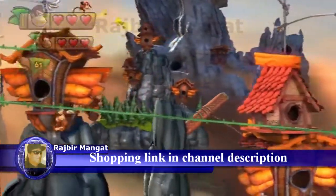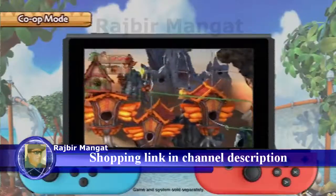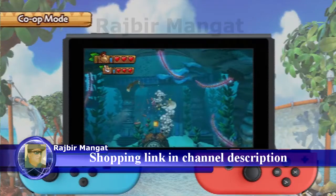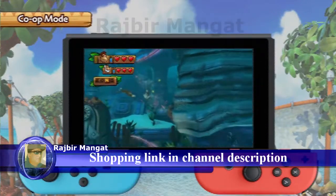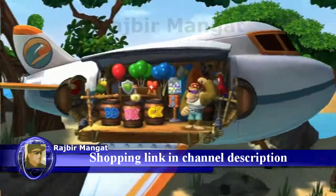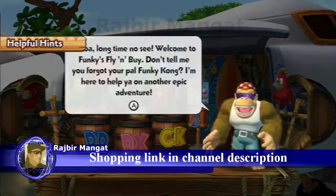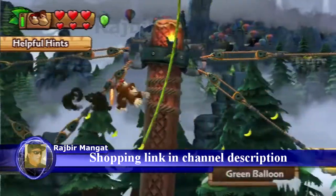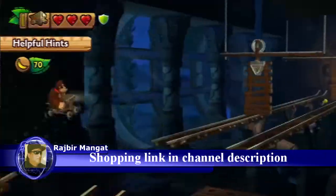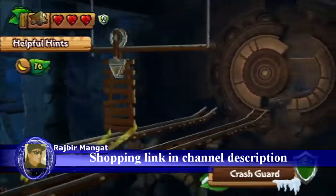Pass a Joy-Con controller to a friend to team up for two-player co-op with just one Nintendo Switch system. If you collect enough banana coins, you can exchange them for items at Funky's. Green balloons lift you back up if you fall in a pit, and crash guards protect vehicles from damage.